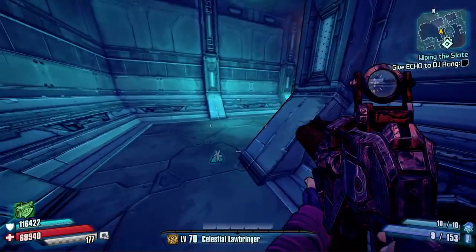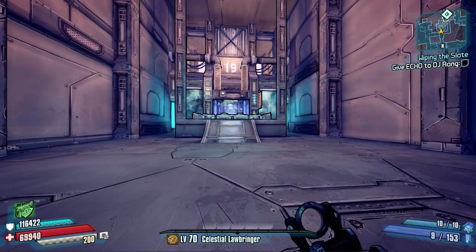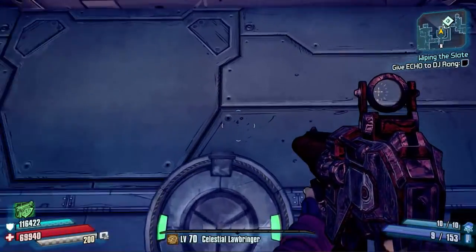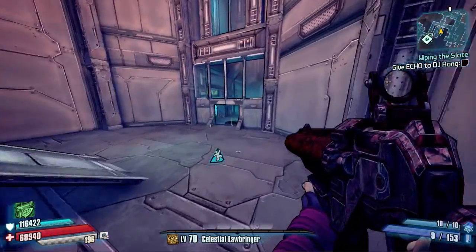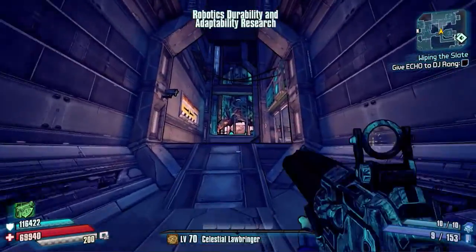The first pressure pad is in the Tiny Destroyer's room. I've seen this one quite a lot and always wondered what it was about, and now I know. When you get to the Tiny Destroyer, he's right in front of you. Jump off the little control panel area and slam down - that is the first of four pressure pads.